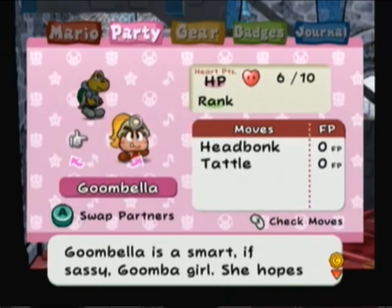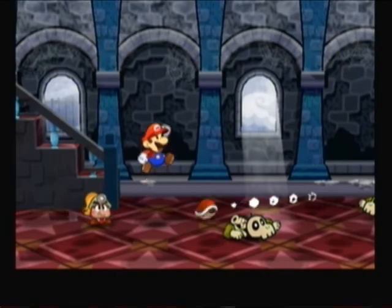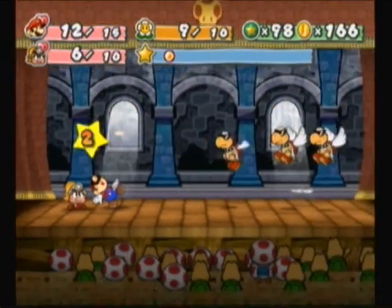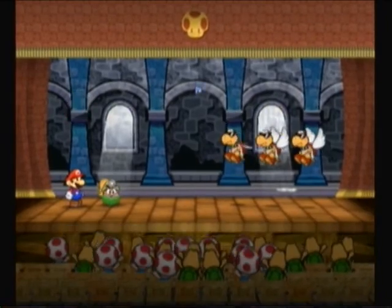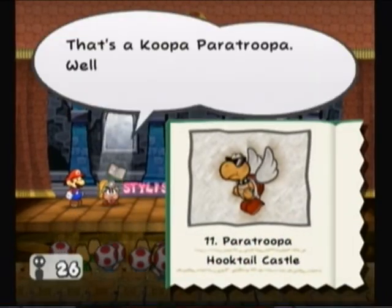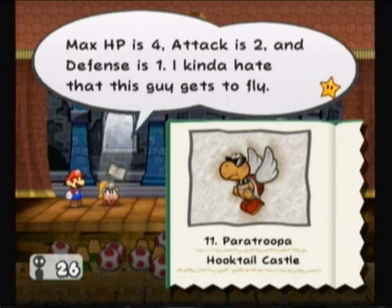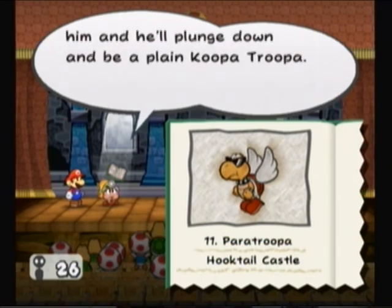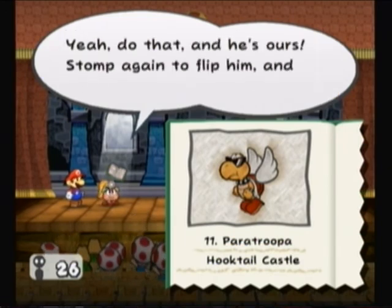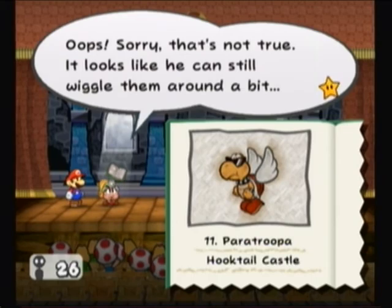I'm going to put out Goombella because we have some new enemies I want to tattle on. That's a Koopa Parakoopa — basically a Koopa Troopa with wings. Max HP is four, attack is two, and defense is one. I kind of hate that these guys get to fly. You can stomp on him and it'll bring him down to a plain Koopa. Stomp again to flip him and his arms and legs are useless — well, it looks like he can still wiggle them around a bit.